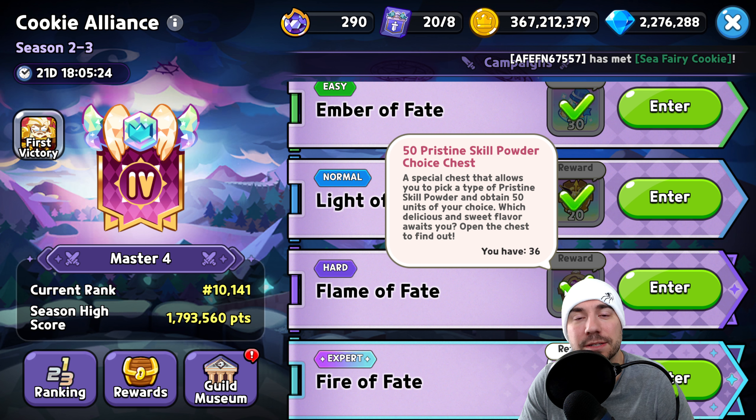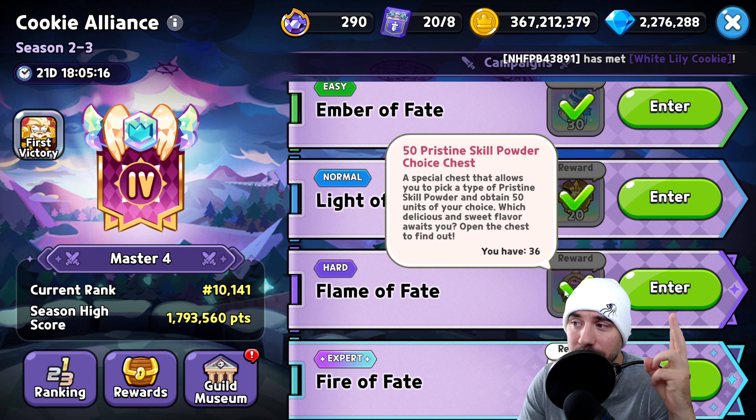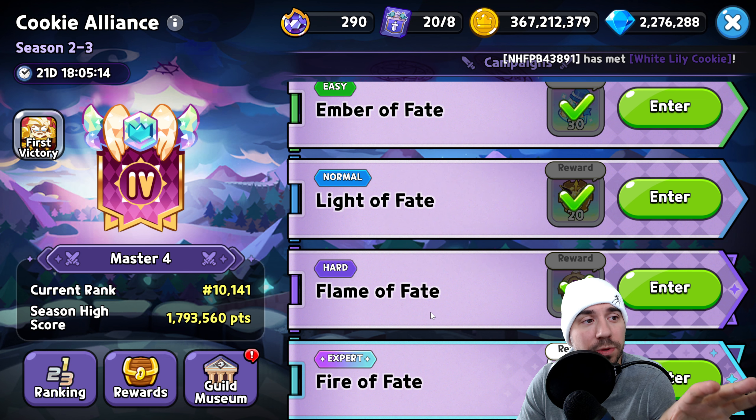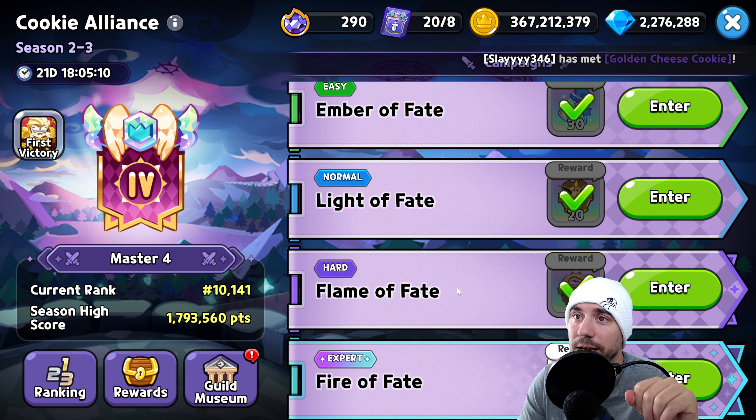Thank you for tuning in. As always, down below we have timestamps available today as we work through our four Ts. We've got some great tips, and those four Ts are the tactics, the team, the treasures, and the toppings — in order to help you succeed and beat hard mode here, Flame of Fate for Cookie Alliance Season 2-3.